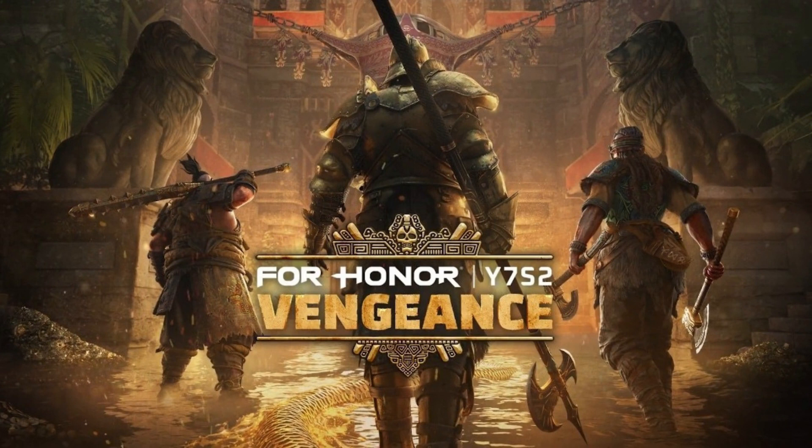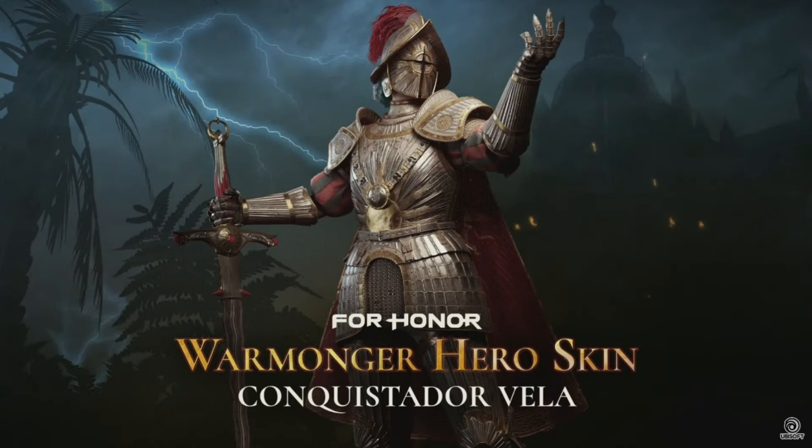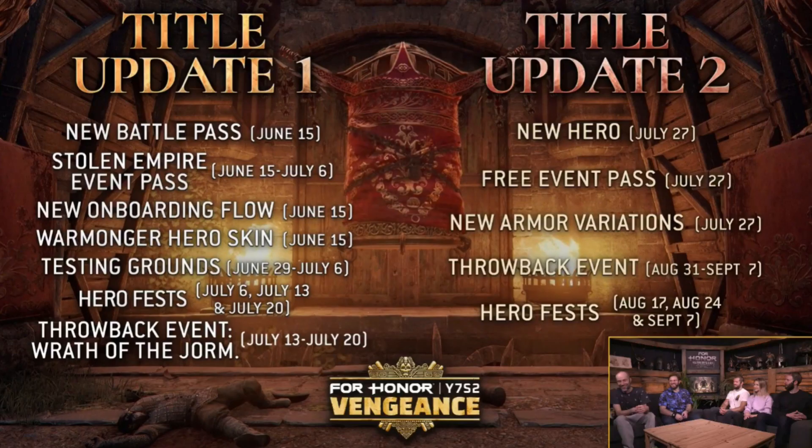The Warriors Den has occurred and they've outlined what we have in store for Year 7 Season 2 for Title Update 1 and 2, but we're going to focus on Title Update 1. We know we're going to get that Aztec hero in Title Update 2, so in this one we'll focus on the battle pass, the Stolen Empire event pass, the new onboarding flow for new players, the new Warmonger hero skin, the Conquistador testing grounds, and the hero fest.